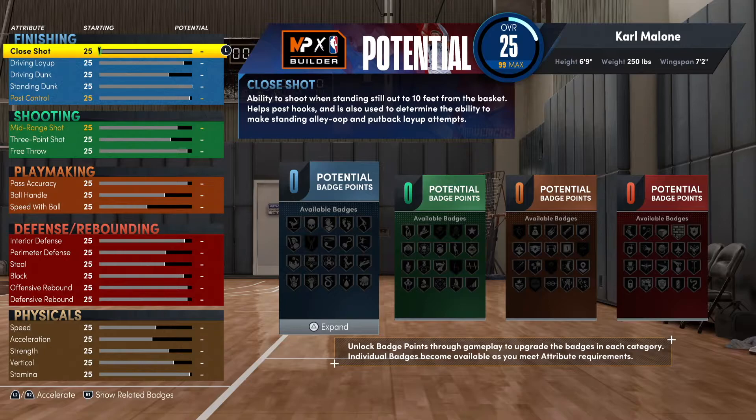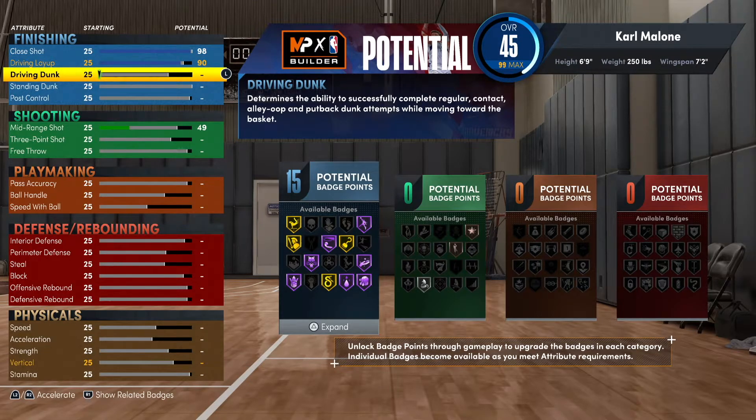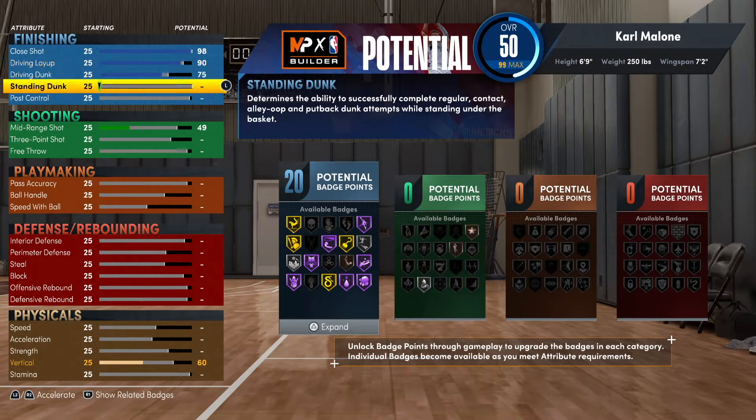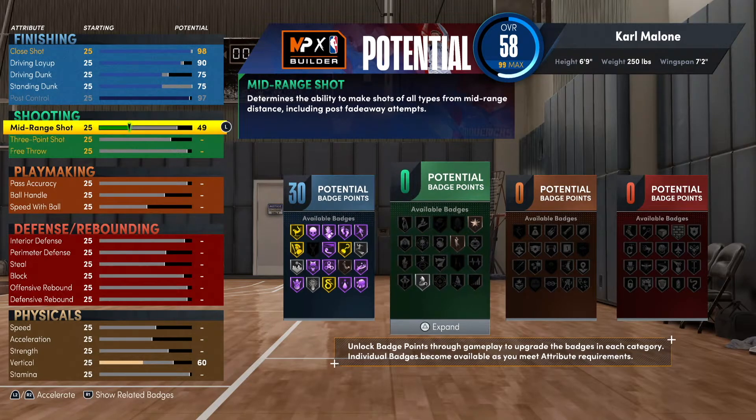Now we put all the numbers in — this is the fun part. The close shot was a 98, so we're going to 98. The driving layup was a 90, so we're going to 90 — for a big man to have a 90 driving layup is incredible, you're gonna be doing jellies and stuff. Standing dunk 75. Post control was a 98 but we're just going to max that at 97.